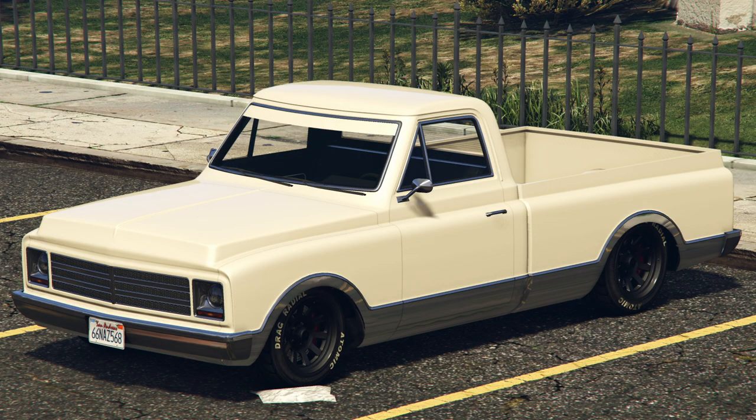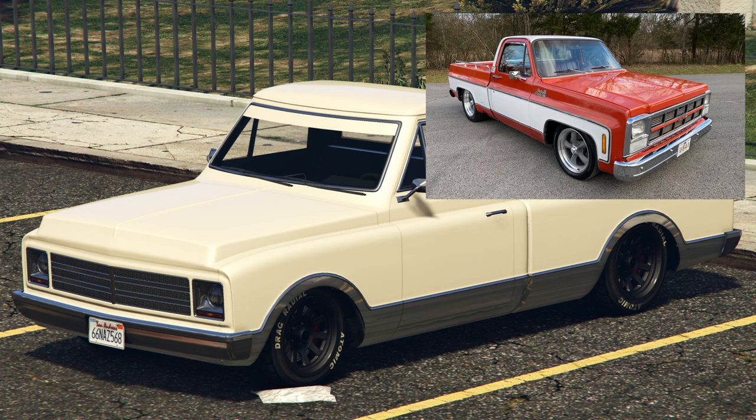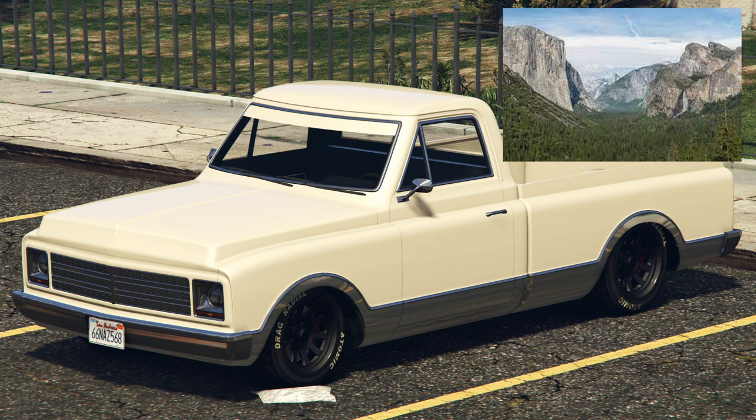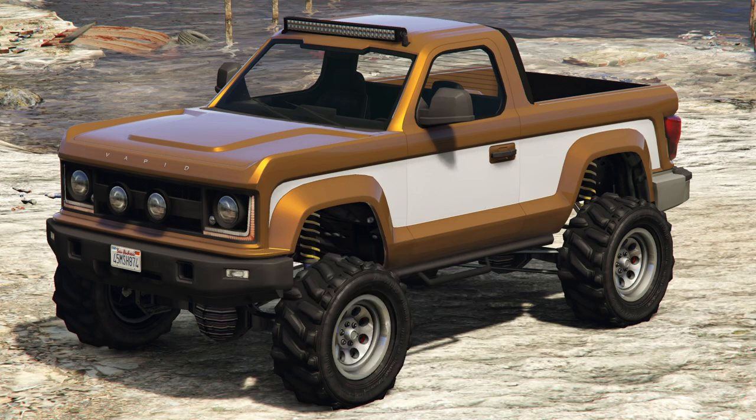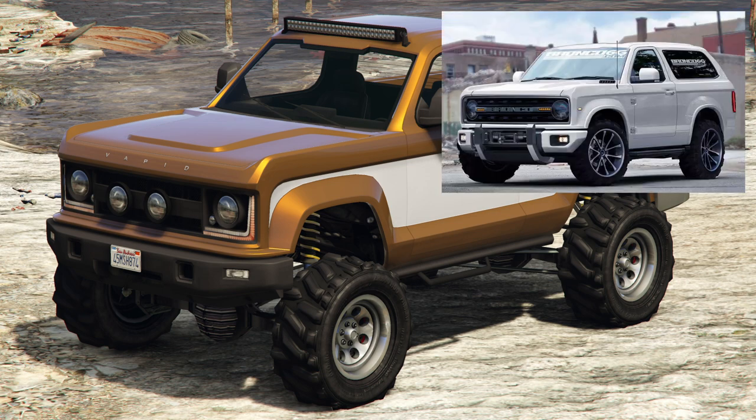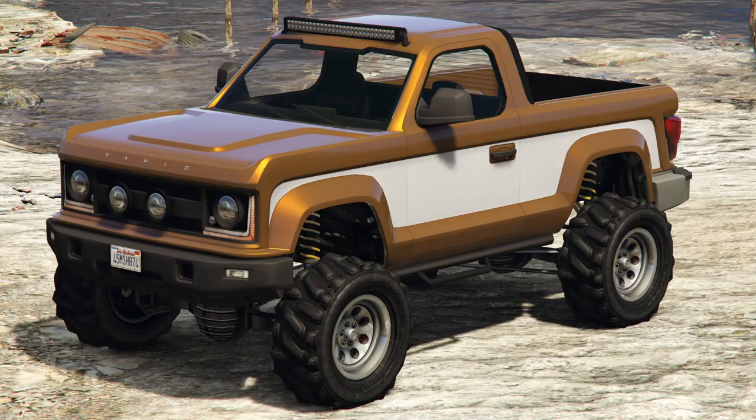The Yosemite is based on the GMC Sierra, and in real life Yosemite is a national park located within the Sierra Nevada mountain range in western USA. A Riata is a rope used to catch animals, which is exactly what you would need to catch a Bronco, and with the Riata being based on the Bronco concept, that kind of works.